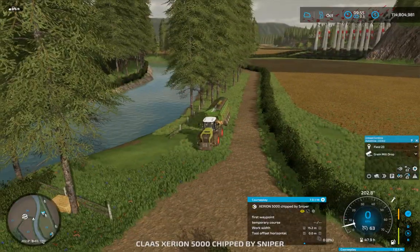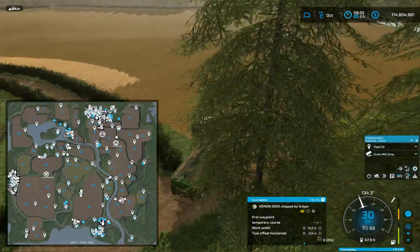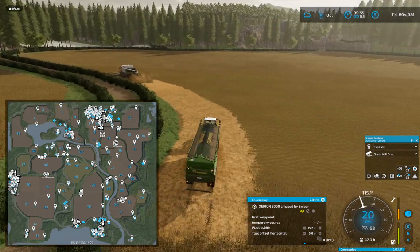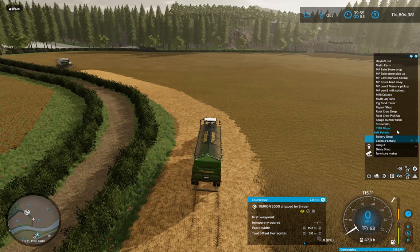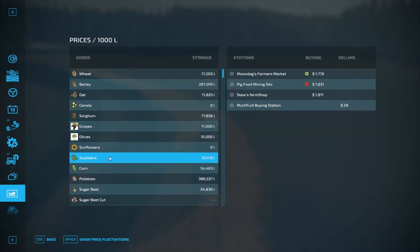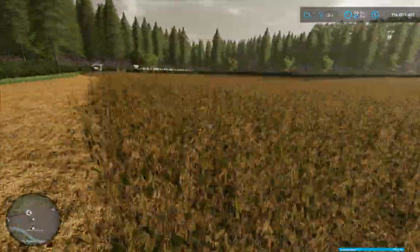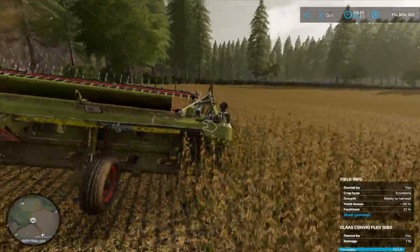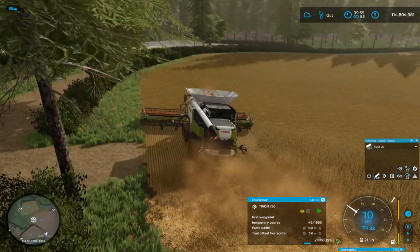What field do I have down here on autodrive? Let's have a peek — this is field 25 through 27. I'm just going to take that to the sell point. Where is the best sell point just now? That one there — soybeans, Moondog Farmers Market. Scroll down to that. I need to change the harvester to field 27. That's that ready to go.